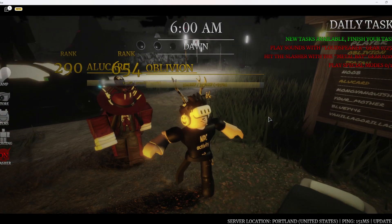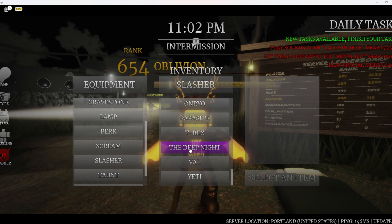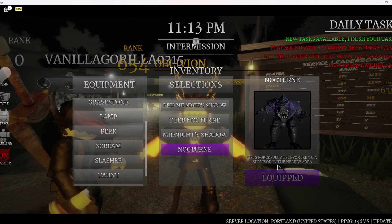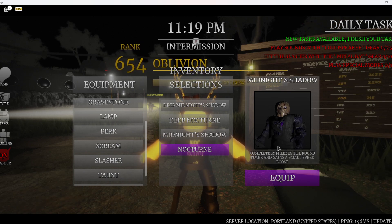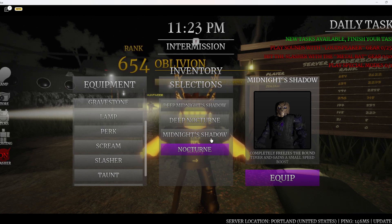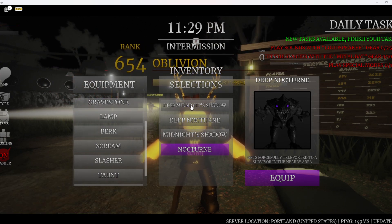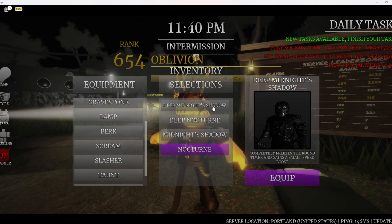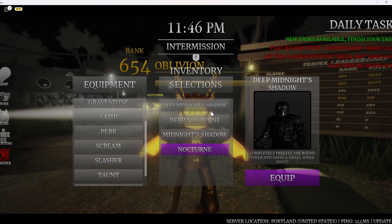Of course, I can't just end the video without showing you what these slashers do. This slasher is actually in the Deep Night category, which is very cool. We got Nocturne — gets forcefully teleported to a survivor in a nearby area. And then we got Midnight's Shadow — completely freezes the round timer and gains a small speed boost. And we got Deep Nocturne and Deep Midnight's Shadow. Nocturne and Deep Nocturne do the same thing; Midnight's Shadow and Deep Midnight's Shadow do the same thing. They're basically reskins — darker and angrier looking, because they're shadows.